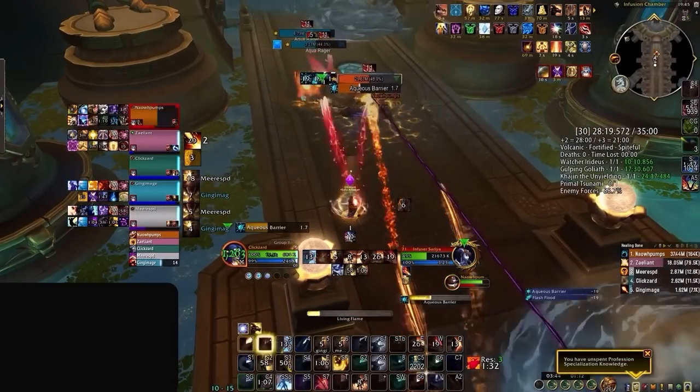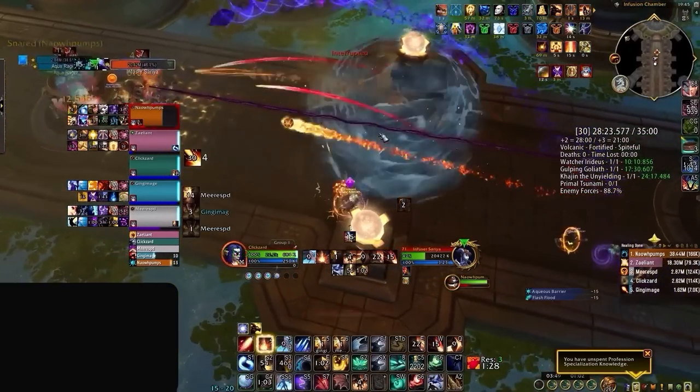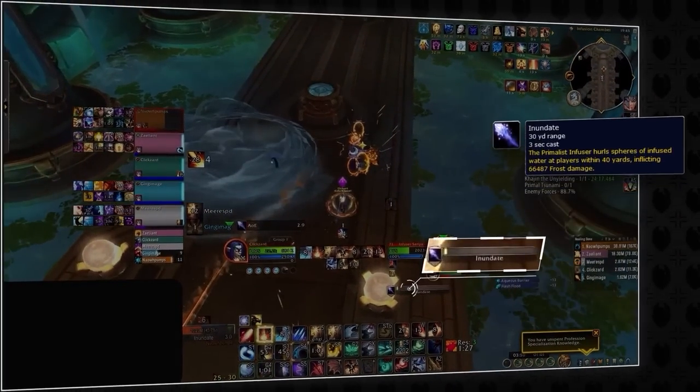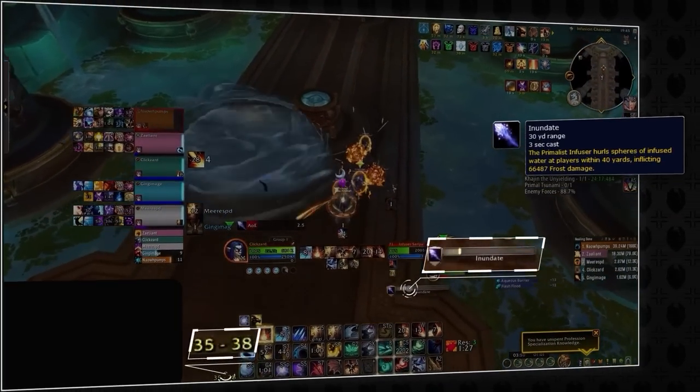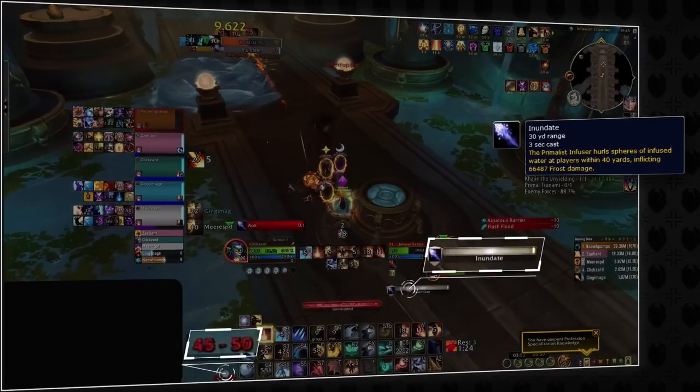Towards the end of the run, we would see some smart positioning play against the mini boss in the infusion chamber. Infuser Saria periodically casts Inundate, which deals massive damage to everyone within a 40-yard radius. To avoid this, our evoker uses a range tracker to get out of the blast zone before the Inundate cast finishes.